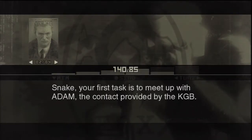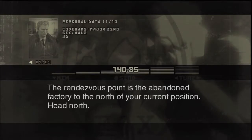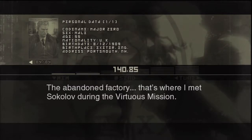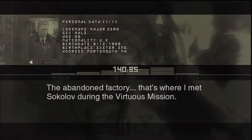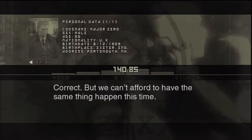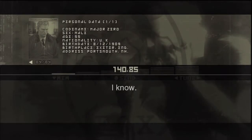Snake, your first task is to meet up with ADAM, the contact provided by the KGB. The rendezvous point is the abandoned factory to the north of your current position — head north. That's where I met Sokolov during the Virtuous Mission. Correct, but we can't afford to have the same thing happen this time. I know.